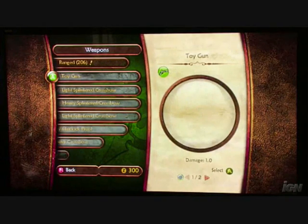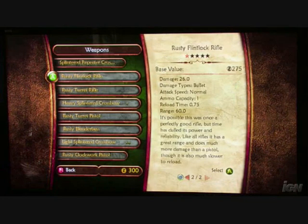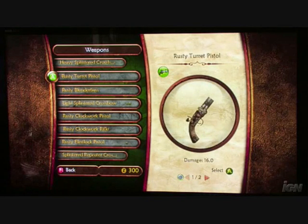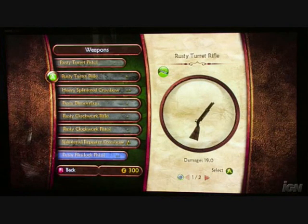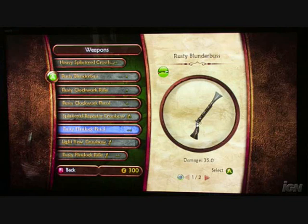In addition to that, you've got ranged weapons — three main types: crossbows, pistols, and rifles. Each one of those has a very different feel. Rifles are much more about sniping, while pistols are much more about quick shots.